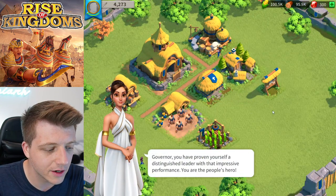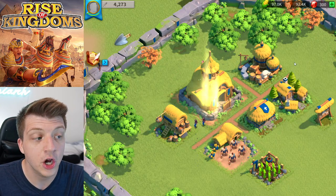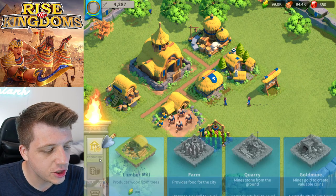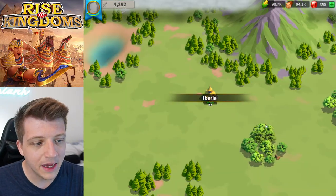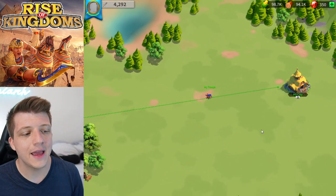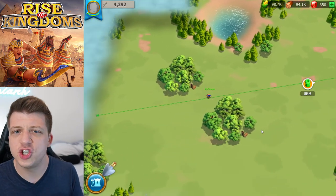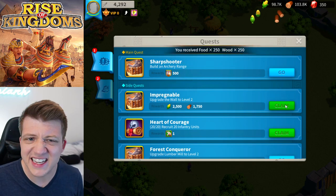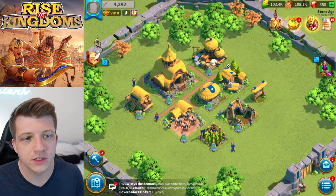We upgrade the city hall to level two and then build our scout camp to clear the fog. If you're a new player, the server has fog on it and you only get one scout at the beginning. Then you see this vast open world — what makes Rise of Kingdoms stand out among all other city builders on mobile is its infinite-zoom open world and open-field fighting.